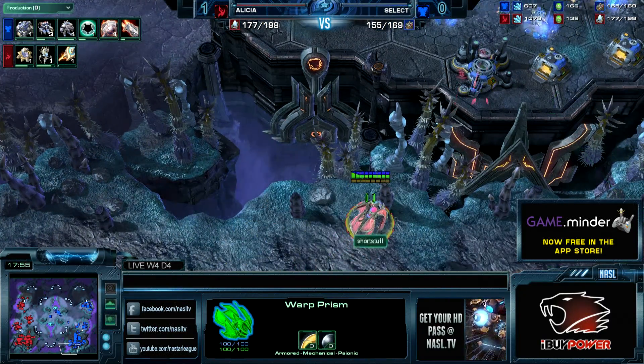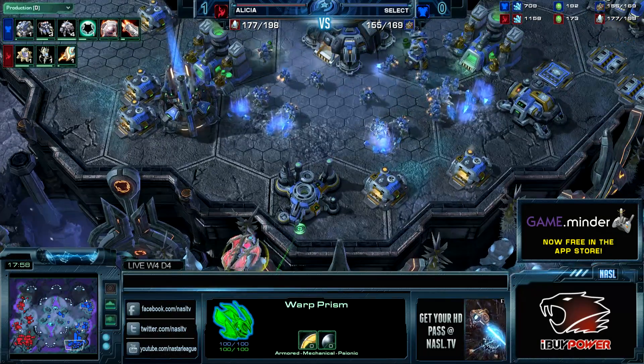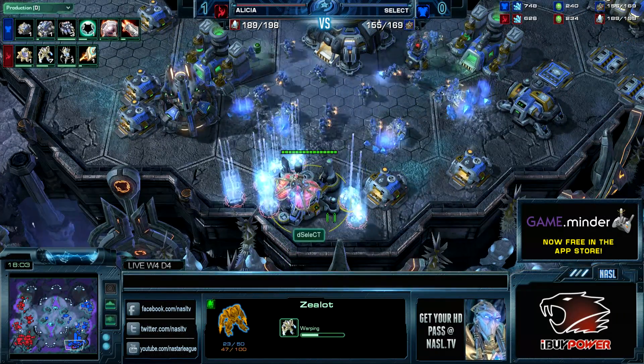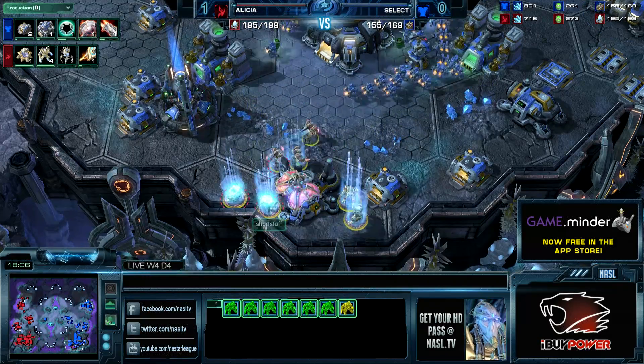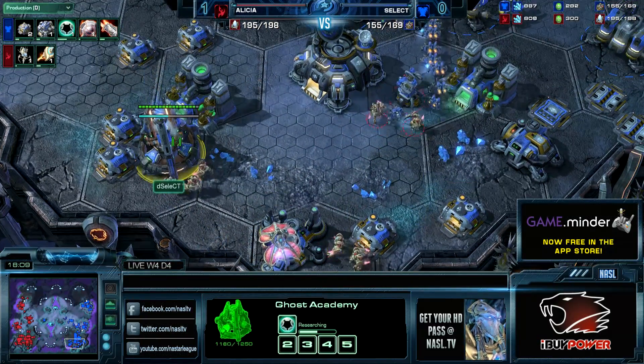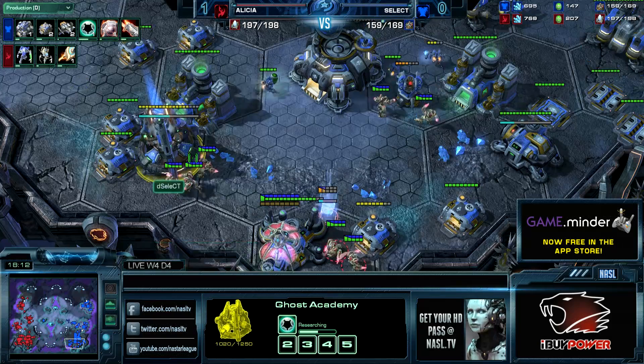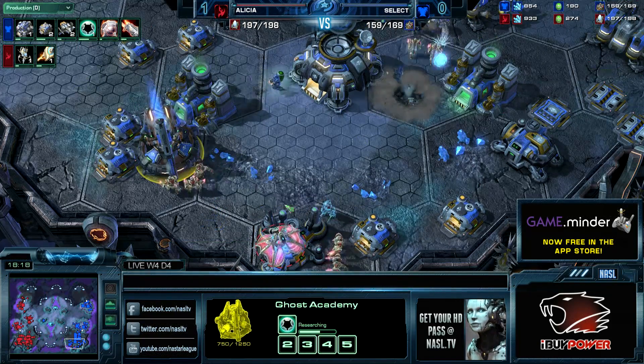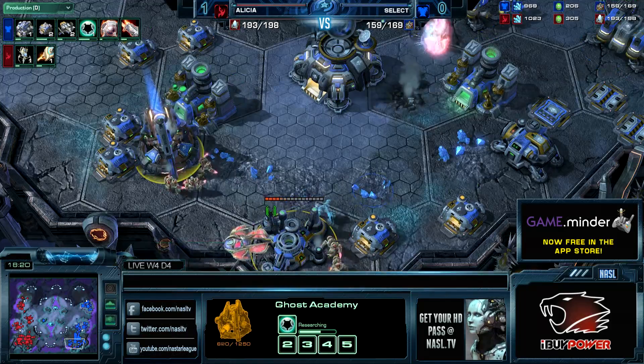The good thing is he now has a Warp Prism and still has that Dark Shrine, so he's always able to warp in DTs — and as we all know, DTs do more damage than pretty much everything else. And there that big warp in is — it's all Zealots this time. While that was happening, the Ghost Academy is going to take a lot of damage. He's researching Personal Cloaking, which is pretty important.